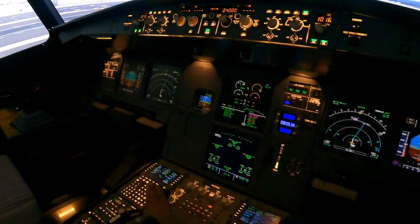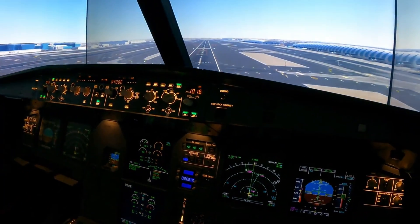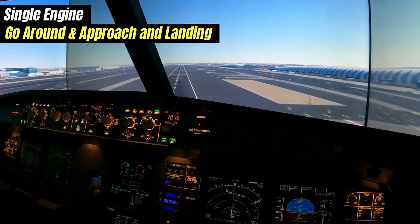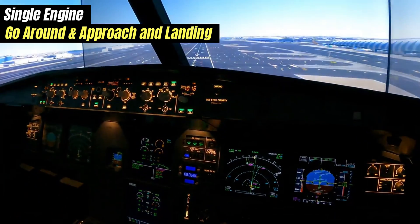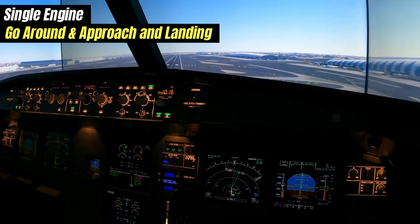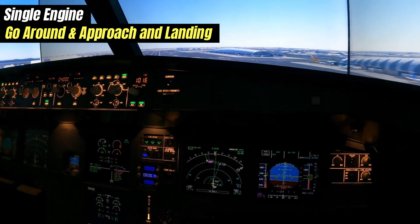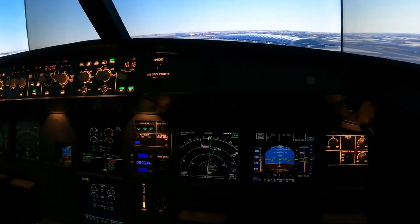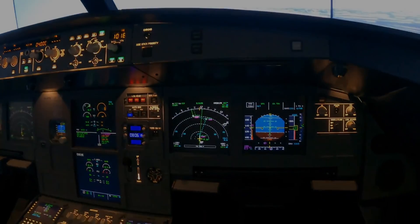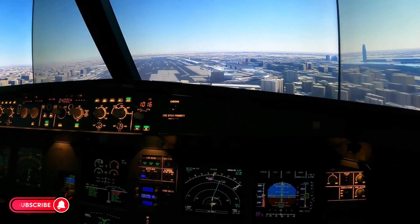Minimums — going around. TOGA. Using the rudder to keep coordinated — there we go. SRS, go around, track — that's what the FMA said. We're now climbing away, so landing gear up. This may or may not come up in your simulator assessment, so it's up to you guys.